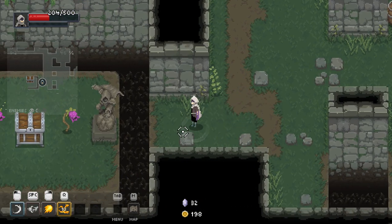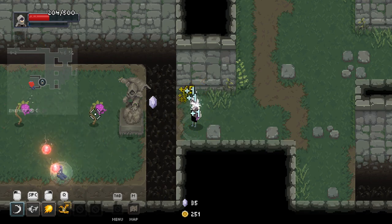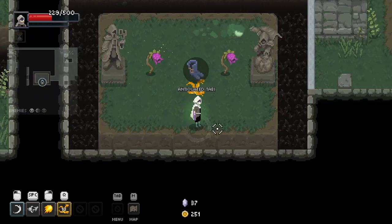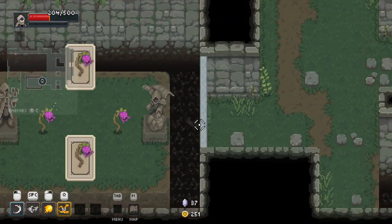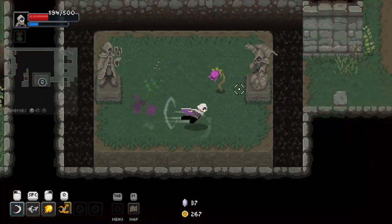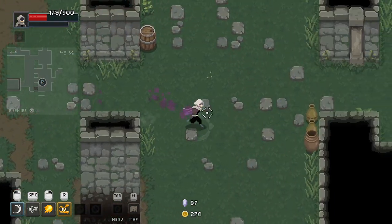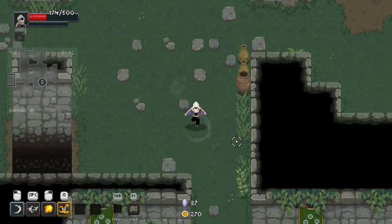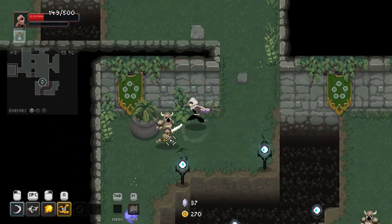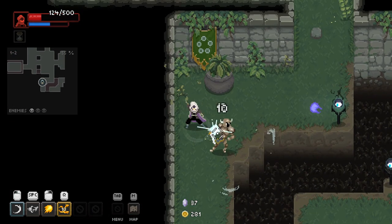I don't know what these plants do but I probably don't want to find out. The door's closed — I didn't realize you could kill these, I thought they were like traps. And I got poisoned there as well. Yeah, we're taking a lot of damage here. It's very much a learning process for me right now, as you guys can imagine. It doesn't matter if we have a short run here though. Oh my god, stop falling into these pits, please.